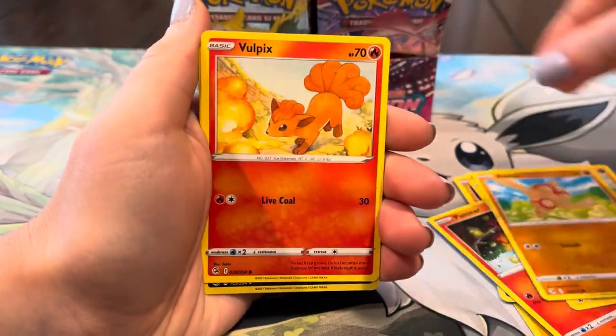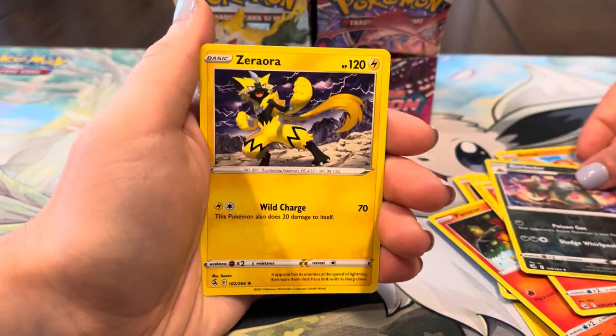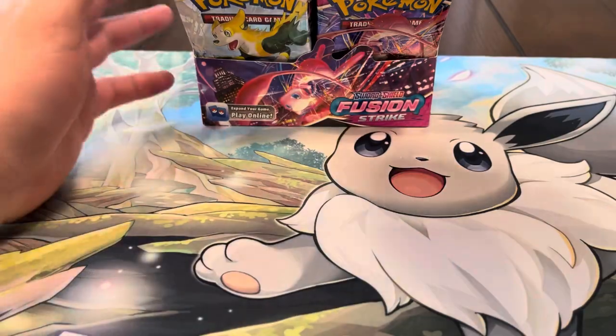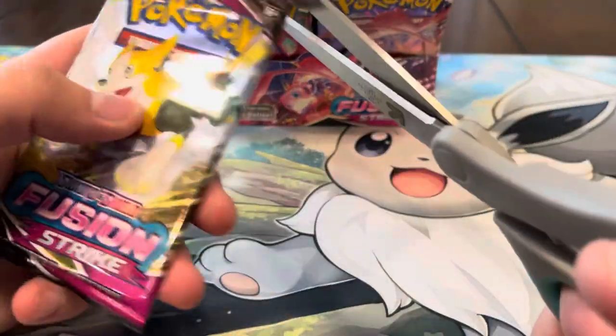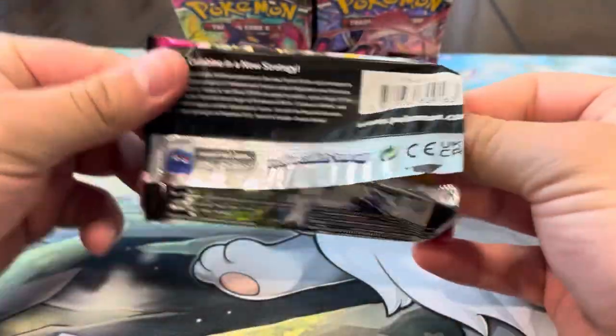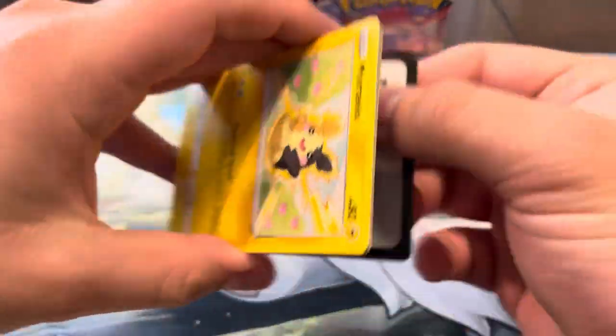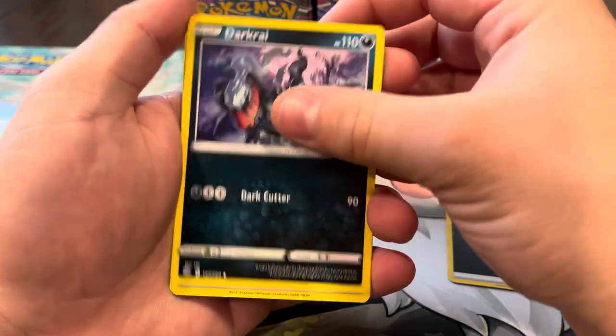We got Pangoro, Minun, Volpix, Garbodor, Zorua, Zoroark — I like Zoroark actually, we're never able to pull the alt but hopefully one day. I really want to get the Inteleon alt as well from this set — there's just so many fire cards in the set. I feel like it's an underrated set.